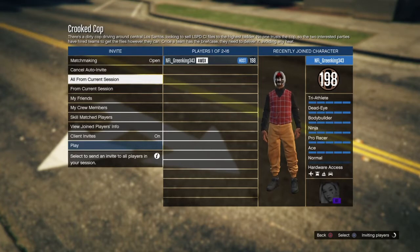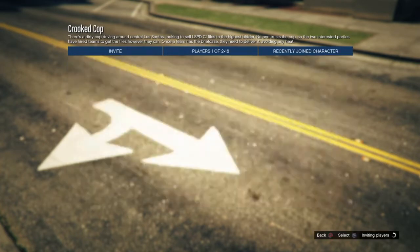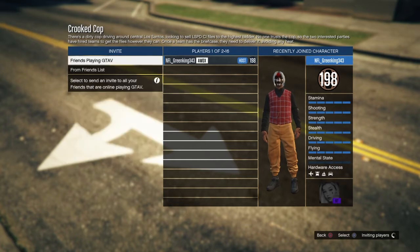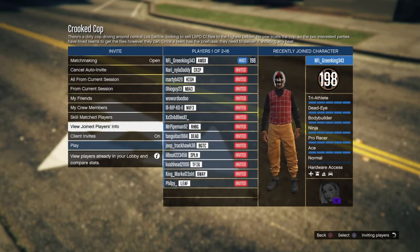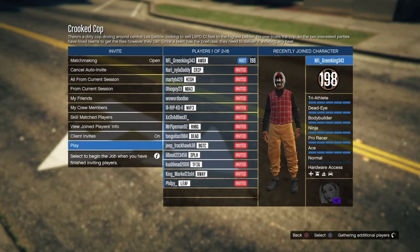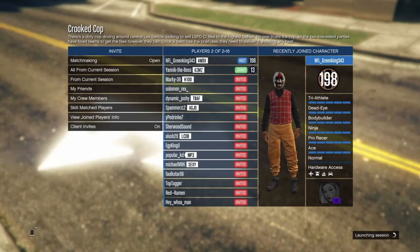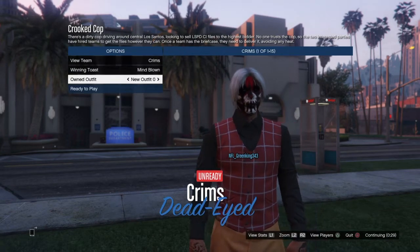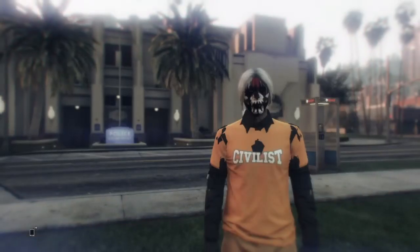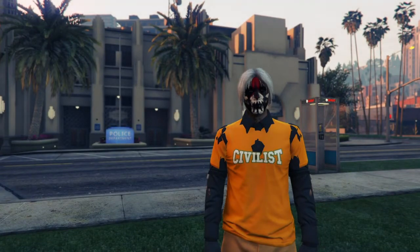Go ahead and start it, invite randoms, and get someone to join you. Once you have a friend or random who joined, start it up, launch it, go one to the right for owned outfits, ready up, and make sure the mission gets started.